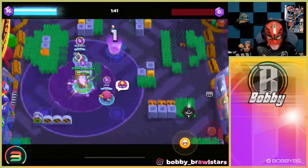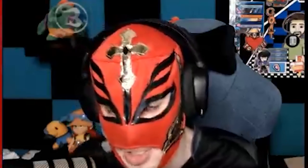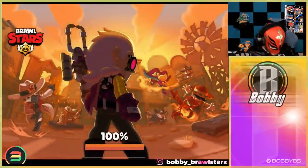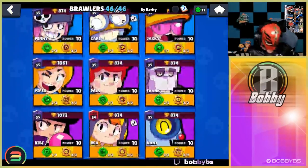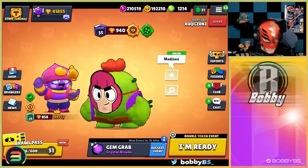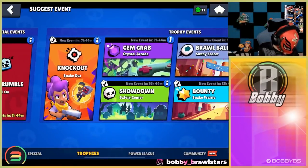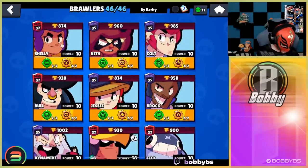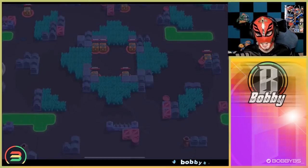We're one and one so far - I'll take that with the mask and the random brawler. We definitely got lucky with 8-Bit since he's meta right now. We probably won't get this lucky again. Now we're going to do showdown. Let's see what Spike picks for us today - Colt! Colt is a fun brawler, I'm very happy. We switch to duo showdown, hop on Colt at 985 trophies, and let's see what happens.